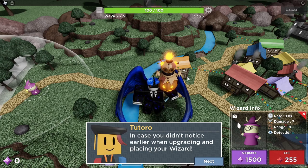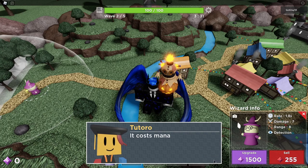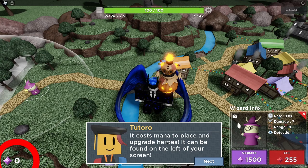In case you didn't notice earlier, when upgrading and placing your wizard — why is there an exclamation point? That's not a complete sentence. It costs mana to — oh god, it's the YouTube thumbnail clickbait circle. Oh no. Why is the circle hovering over the horrible grass texture? That's amazing. It costs mana to place and upgrade heroes, which can be found on the left of your screen.